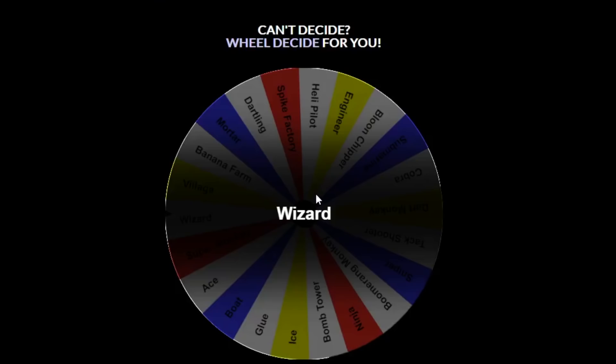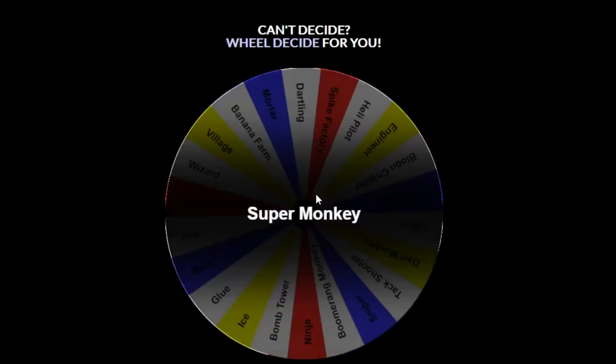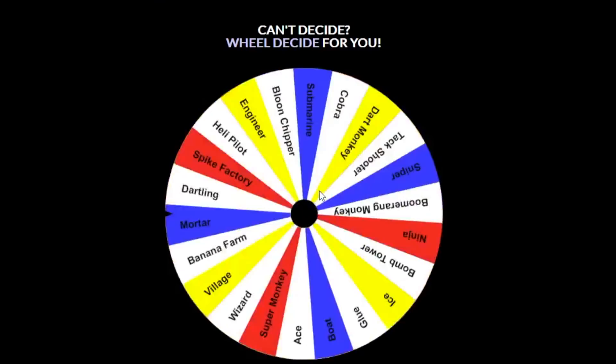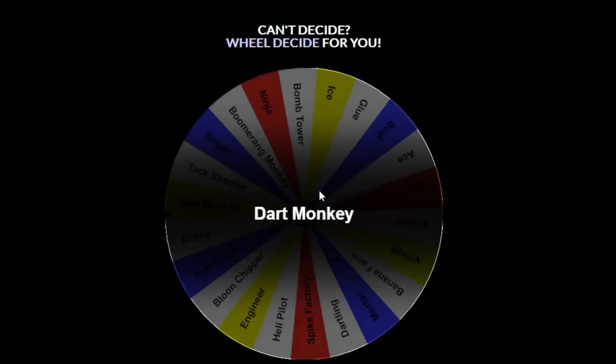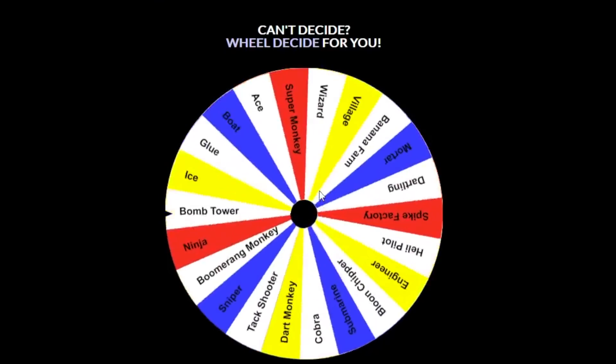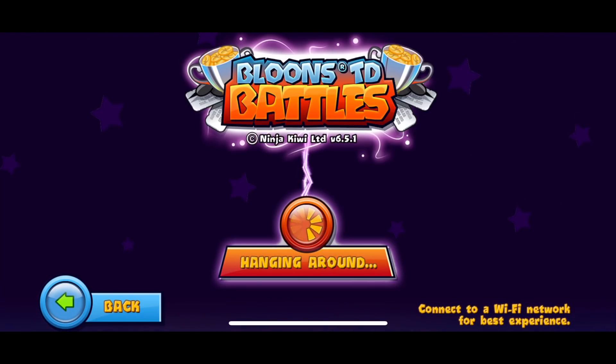Please anything but Glue! First spin: Super Monkey - we're not gonna be able to use it unless we go super late game. Second spin: Dart Monkey - at least we got Dart. Third spin: Tack Shooter. So our combo is Dart, Tack, Super Monkey. I'm definitely down for this. That Hydrodam map is definitely a boat map - you should always go boat or at least a water tower on a map like that.